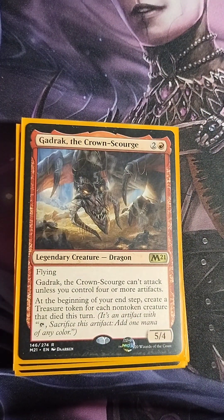Gadrak, the Crown-Scourge — two colorless, one red, 5/4 flying Dragon. Gadrak can't attack unless you control four or more artifacts, and at the beginning of your end step, create a treasure token for each non-token creature that died this turn. There are a lot of artifacts in this deck that are easy to sacrifice, and it's very easy to have four or more artifacts on the battlefield from all the treasure tokens we're generating.